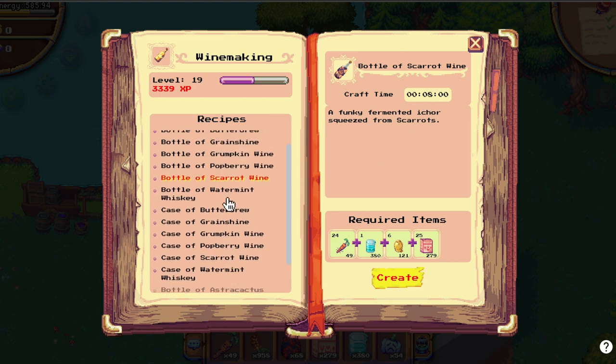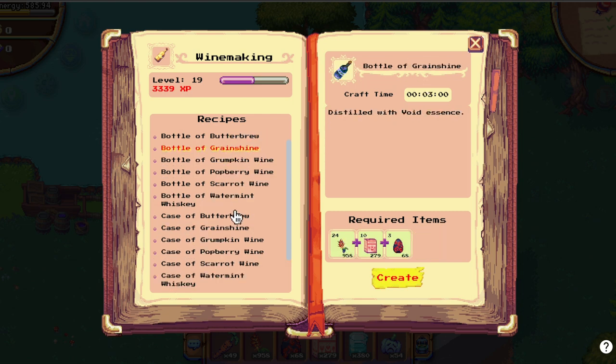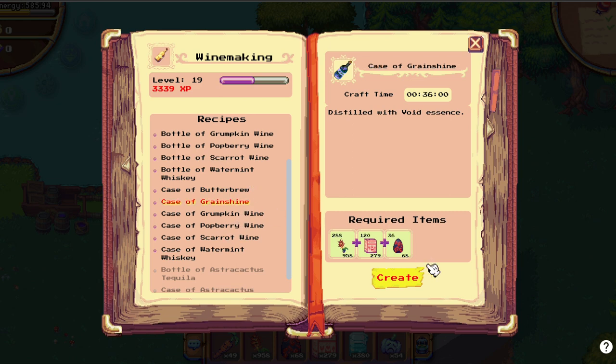Astracactus is over level 19, same as the case of Astracactus tequila. Case is the bulk producing of wine — it's 12 bottles for each case. Let's start a case of grainshine.